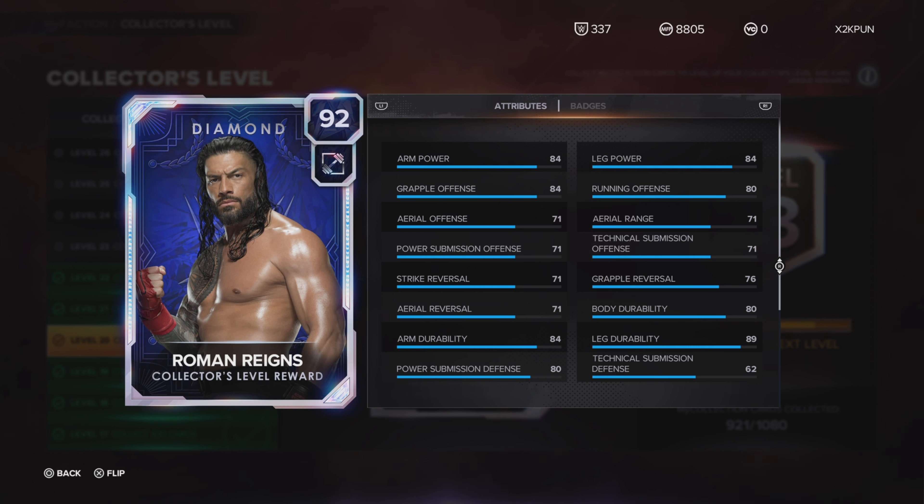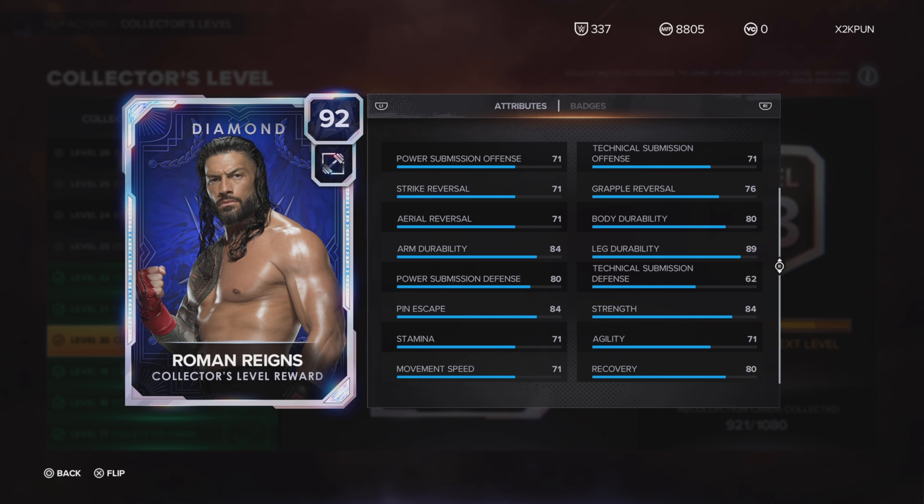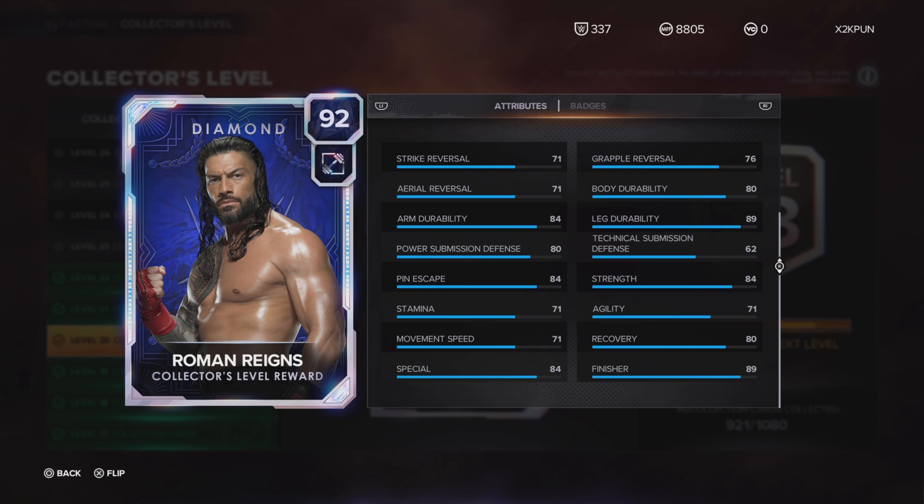Let's take a look at his attributes. He's a diamond and he has a lot of 80s and 70s. Leg durability is 89, leg power is 84, arm power is 84, technical submission offense is standing at 71. If you average all this out, it's probably about 80 and change. His specials are 84, his finisher is at 89.